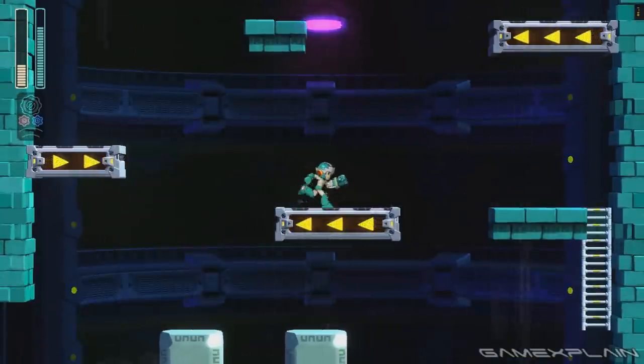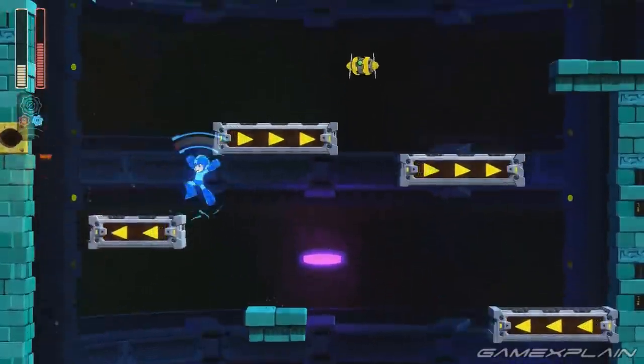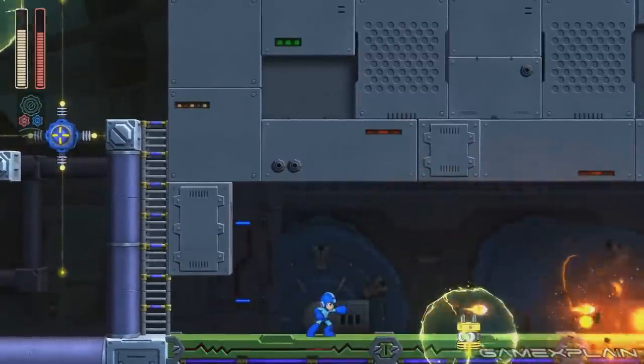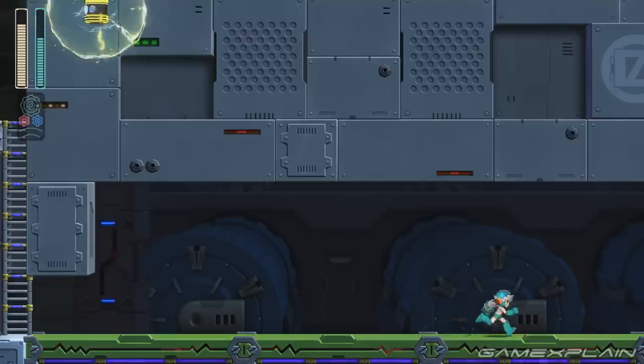For example, Rush abilities are now assigned to a dedicated button — in my case the triangle button since the demo I played was running on a PS4 — and instead of scrolling between special weapons using the shoulder buttons, you now select them simply by moving the right analog stick in one of eight directions. Speaking of the shoulder buttons, they serve a far more important purpose now: activating and deactivating the Double Gear system.